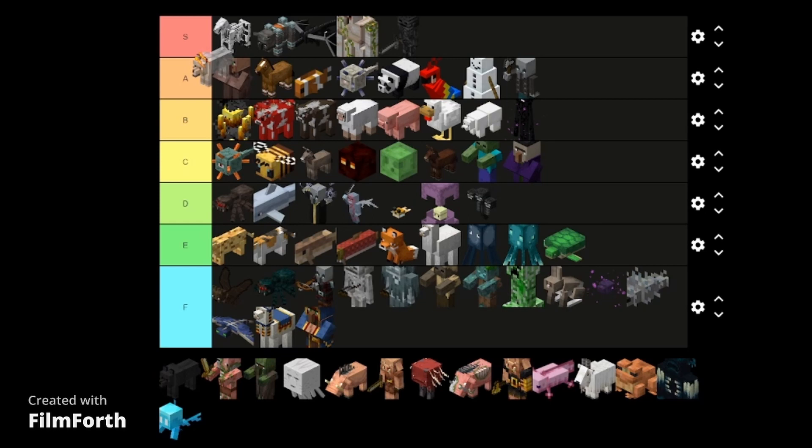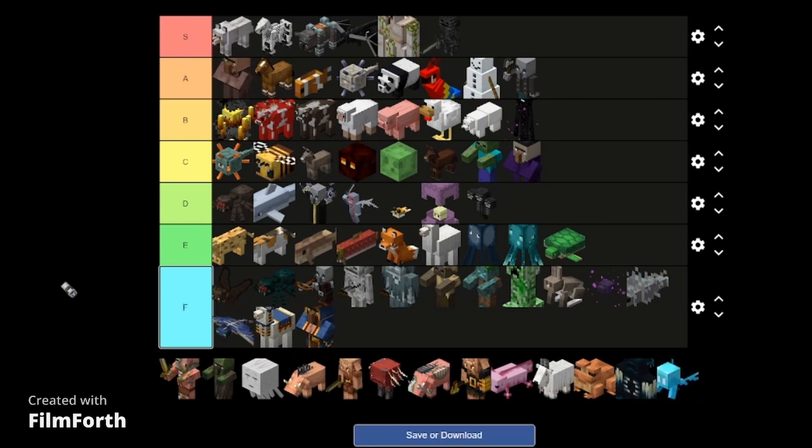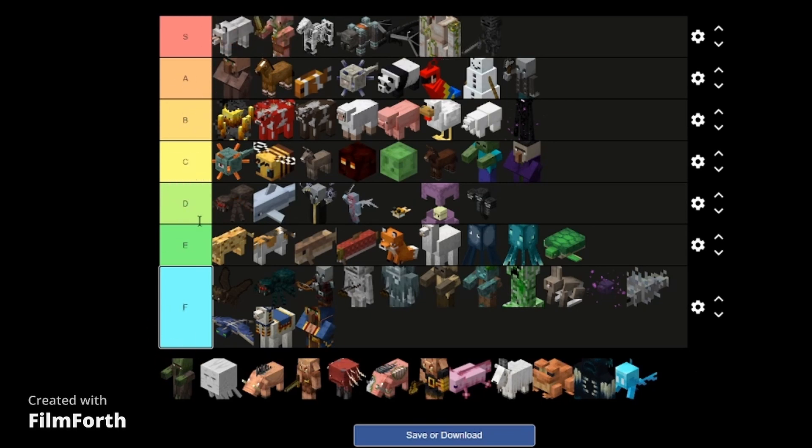And now the wolf — S tier, high S tier. I don't even have to say anything else. Zombie pigmen — well these got replaced with the piglins, but the original ones — I could respect them so much. These things mind their own business. High S tier for the amount of respect that these things give you, because unlike endermen, if you look the pigman in the eye they're like 'oh yeah, nevermind, I don't really care.' Endermen? They care.